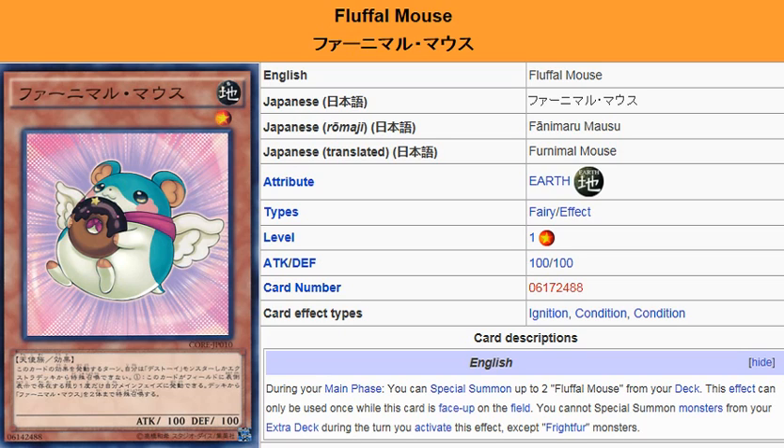Since the effect is Ignition, you have to activate it during your turn. If you use One for One — granted you don't have another copy of Fluffle Mouse in your hand and the other two are in your main deck — you get a copy of Fluffle Mouse on the field, then you're able to Special Summon two more Fluffle Mouses, giving you three Fluffle Mouses on the field.